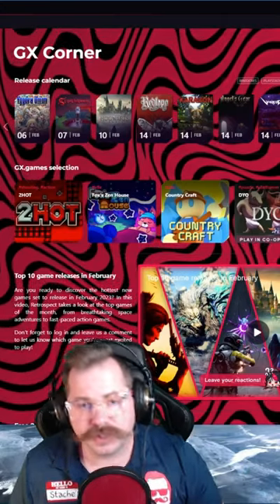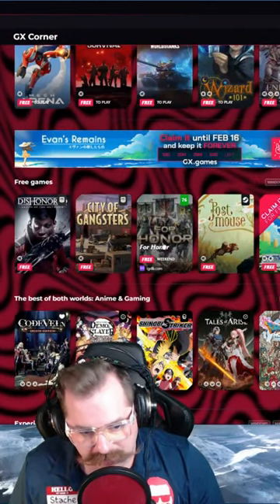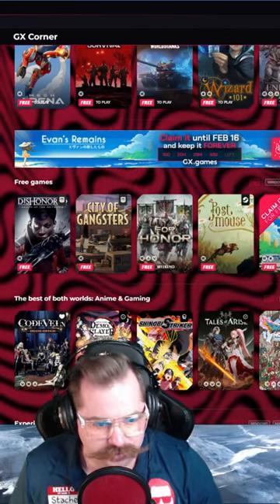Let's get into our free games. As you can see, we're here at the GX corner. Let's see what our free games are. We've got some Epic Games games. We also have some free-to-play Steam and GX games, and then, of course, all the Xbox and PlayStation ones.